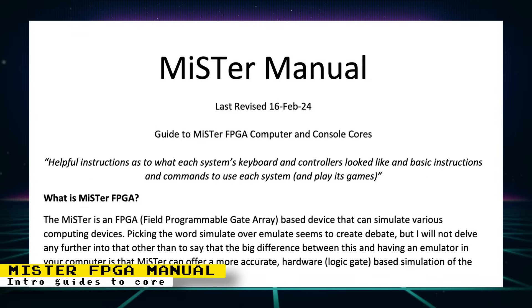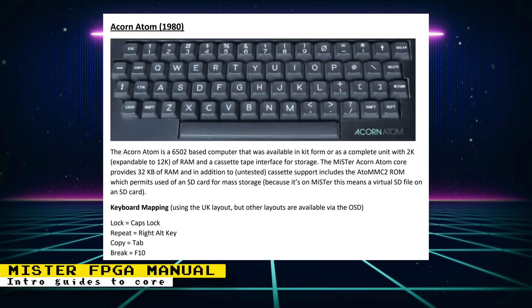AD Reeve on GitHub created introductory instructions for the various computers and consoles supported on the MiSTer FPGA. The computer core instructions are super useful — you get an image of the computer's keyboard so you can see how it differs from a modern keyboard layout, along with relevant keyboard mappings. For example, the copy key on an 8-core Atom keyboard is mapped to the tab key on the MiSTer FPGA keyboard. The Atom keyboard had no dedicated tab key, and modern keyboards have no copy key. The manual also gives you the relevant commands needed to get software running, since many retrocomputers will not boot directly to a game when a virtual floppy or cartridge is mounted.